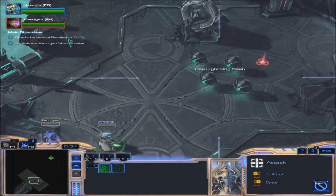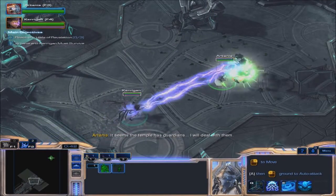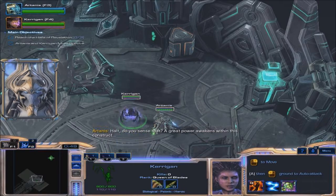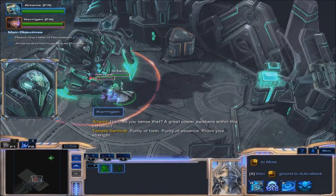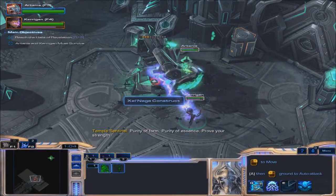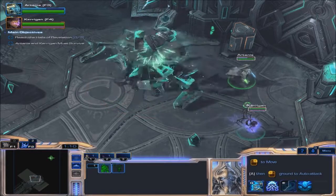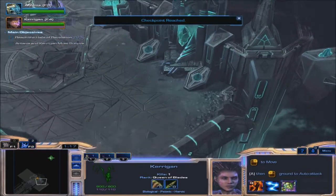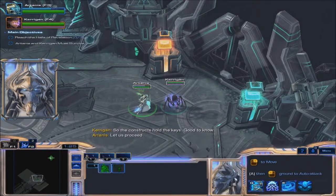Sounds good. We'll just attack, I guess. It's easy like that - yeah, these two are really powerful. This is gonna be... essentially we're playing League of Legends, aren't we? So this is... he charges shields really quickly. The constructs hold the keys - good to know. Let us proceed. In unity. This is good. These devices solar energy - we should gather them. Micromanaging two heroes is not too bad, so we should be fine here.